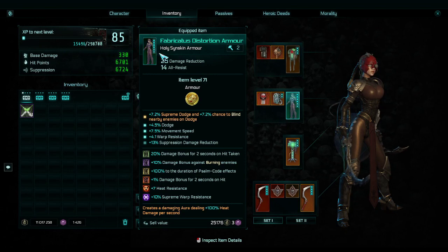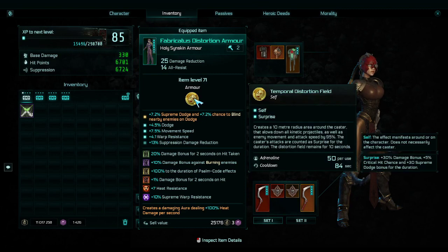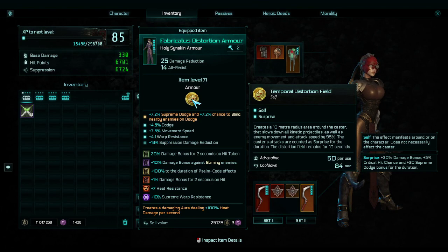I don't think I could have asked for a better piece of armor and I'd love to see this at level 100 or something. I gain supreme dodge, chance to blind nearby enemies on dodge, movement speed, warp resistance, and suppression damage reduction — it's just great. The temporal distortion field is also really nice: when you pop it on a boss they barely move and you can just beat the crap out of them.